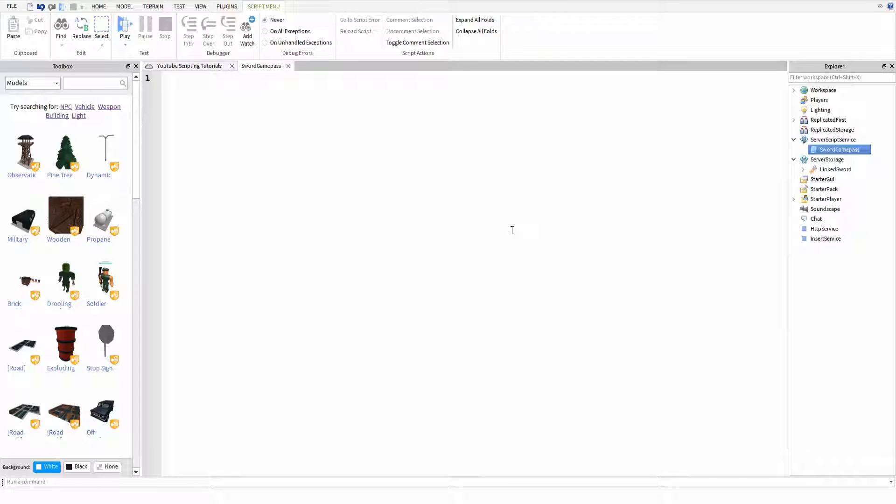So the first thing we're going to want to define is the marketplace service. We're going to call this MarketplaceService and what it is is game:GetService('MarketplaceService') — with a capital M and then MarketplaceService, with a capital S as well.